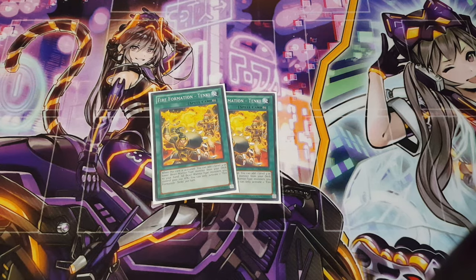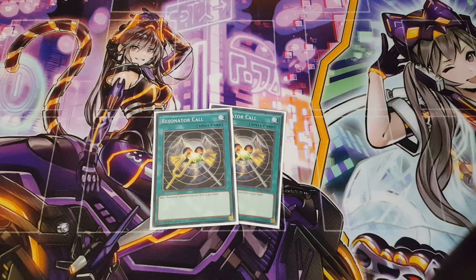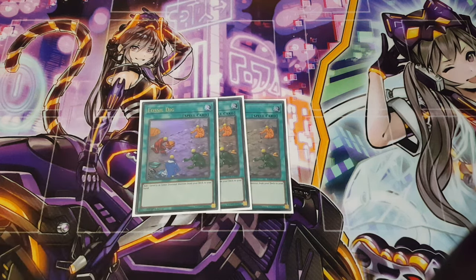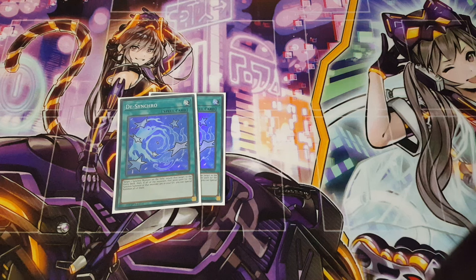Moving on to spells, we're playing two copies of Fire Formation - Tenki to search out Warwolf. It should come as no surprise that we're also playing two copies of Resonator Call — an absolutely fantastic card to search your resonators. Since we're playing Booster Raptor and Miscellaneousaurus, we're playing three copies of Fossil Dig. It's not once per turn, so you can activate all three if you want, potentially thinning up to nine cards from your deck. I also included two copies of De-Synchro as a bit of a tech — it's a really underestimated card. With TG Hyper Librarian and Formula Synchron, imagine the draw power you can generate.